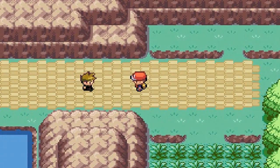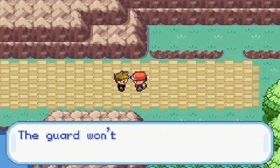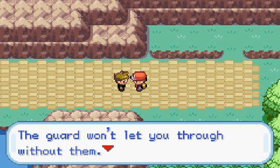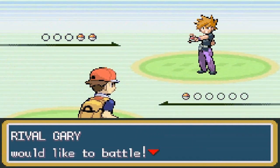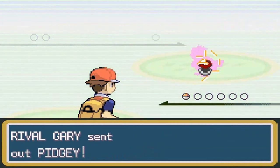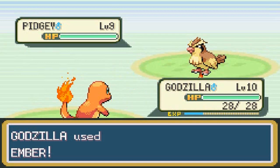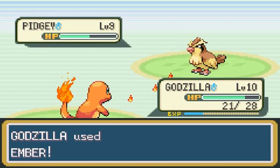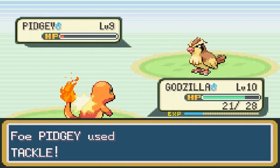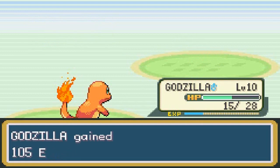Let's go battle Gary! He taunts us about not having any badges. Our second rival battle begins and Gary leads with his Pidgey. One thing to watch out for is that he likes to use Sand Attack a lot, which lowers your accuracy. We try to beat him quickly before that happens — and since he's only attacking, we go with Ember and take him down.